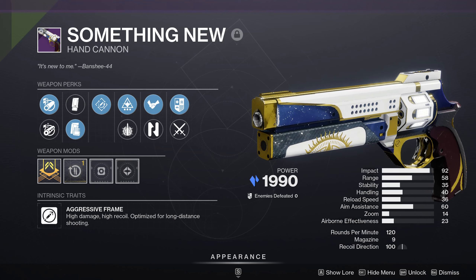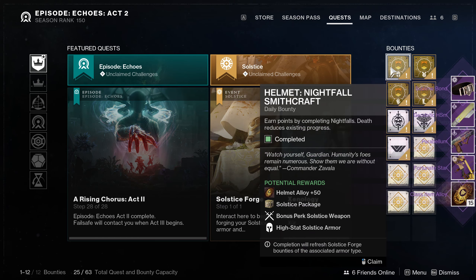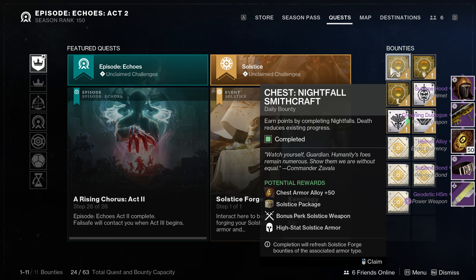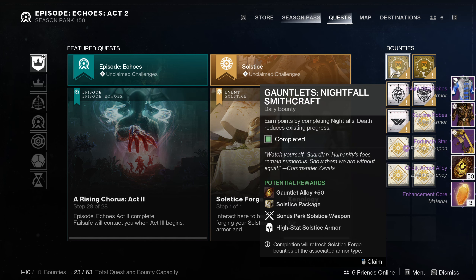You can now earn double perk weapons, high stat armor drops frequently, you don't have to play Bonfire Bash to get event loot except for a couple of times to progress the Solstice quest, and you can kind of play whatever you want and not really worry about farming for silver leaves.